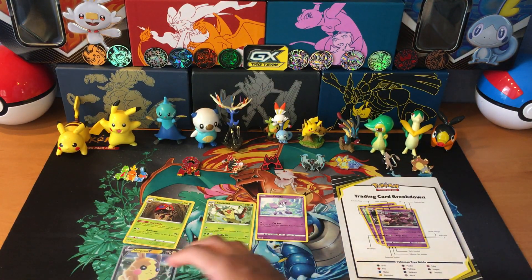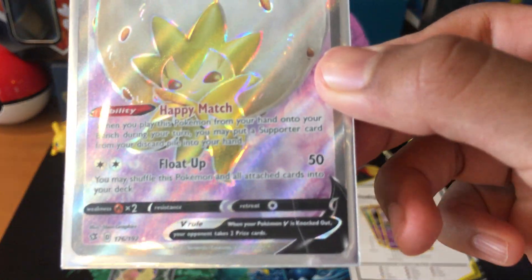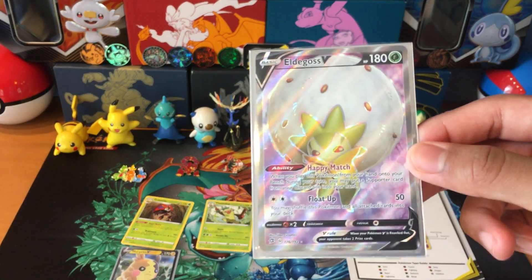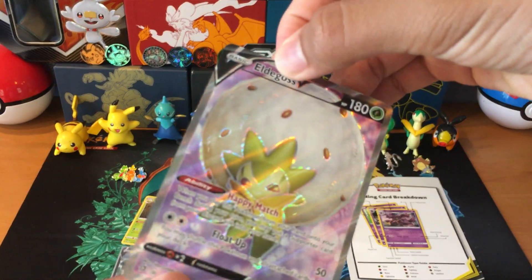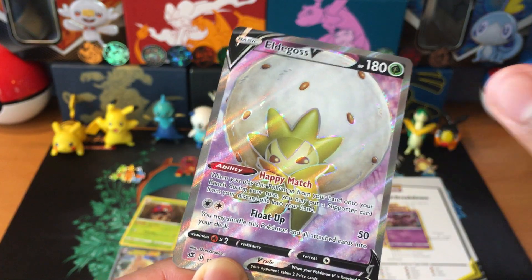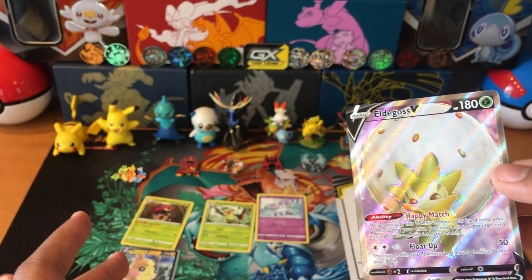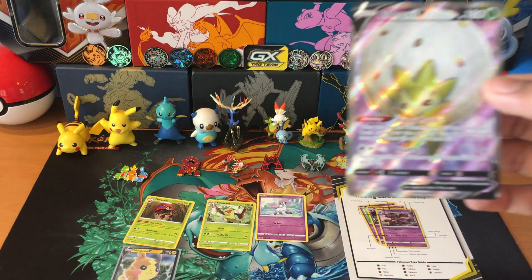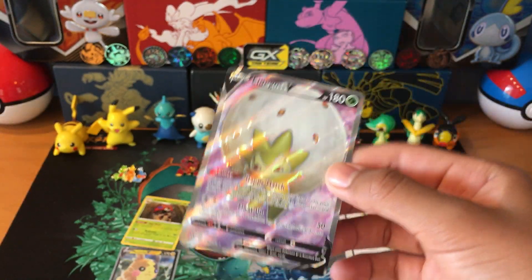Next up, we have a full art. This is a full art card. It has the same shine as the ultra rare, but the reason you can tell it's a full art is: first, when you take out the card, you can notice it shines a lot. Second, it has a rough texture. Third, the whole background does not look like the Morpeko V background — it's not a regular plain or normal habitat background. This is a cool design. As you can kind of tell, it's a full art.